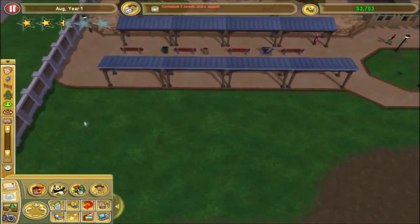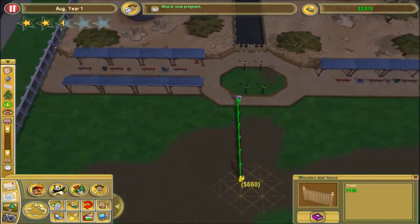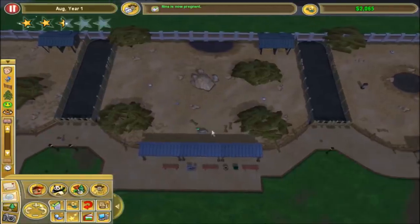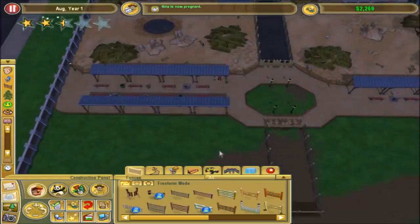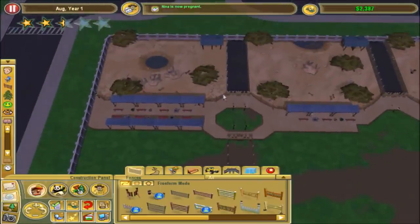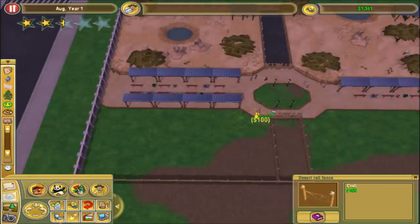Now for the actual exhibit, let's get those fences that we want. I'm going to get these gates in, and then I need to get some path going down there. I think I'll make this one a little bit smaller than the other one. I also have to put walls on the back on this one, so that'll cost me a little bit more unfortunately. Hopefully I can get away with making it around this size, and then continue to use this desert rail fence because I really like it.